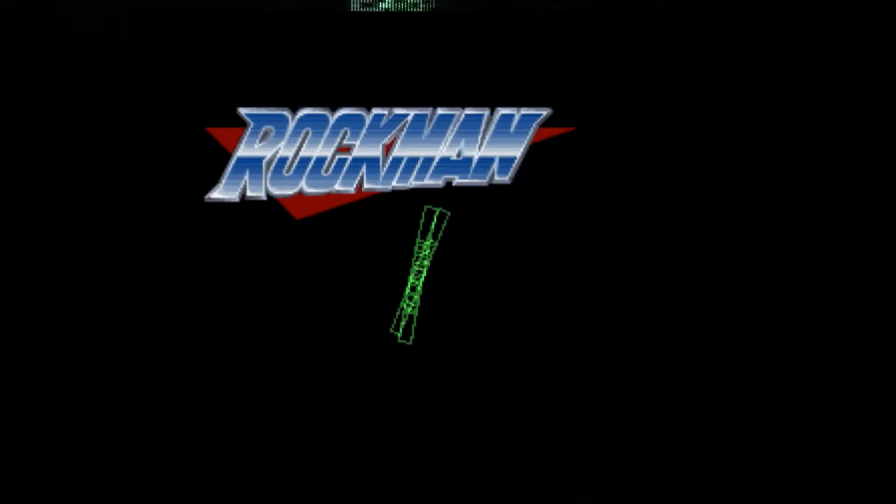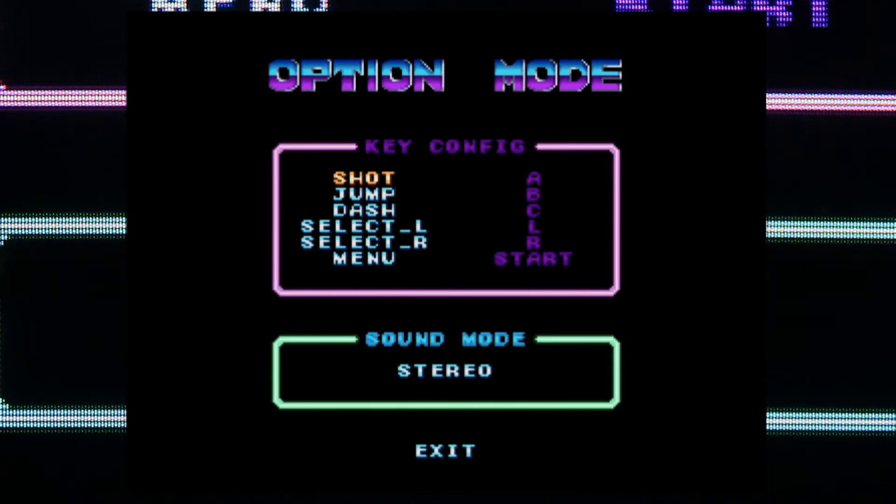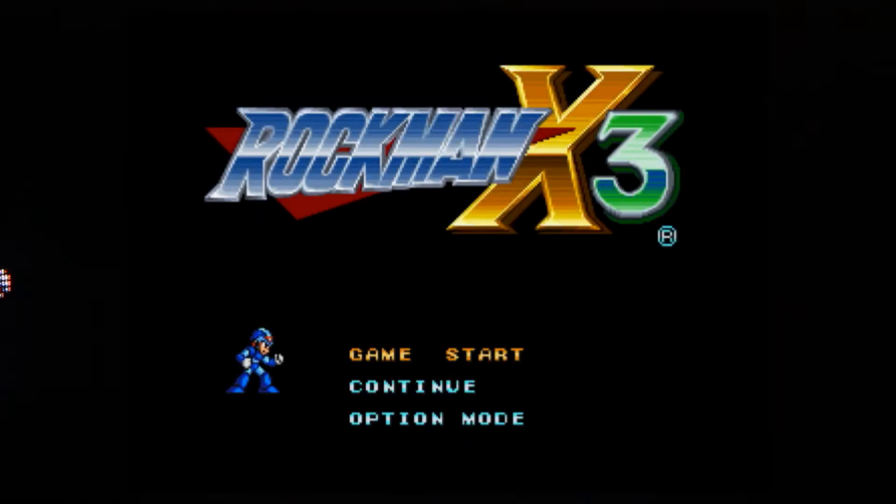I've moved the camera up close and I'm going to do what I did on my video pickups — just to have the camera footage with all the pixels as a border for the captured video. So let's go to option mode and have a quick look. Shoot, jump, dash, L and R, menu. Let's go to stereo. 'Monaural' — they love that phrase. I looked that up, that is actually a correct term. The Japanese are probably using the correct term and we're using the shortened version of it.